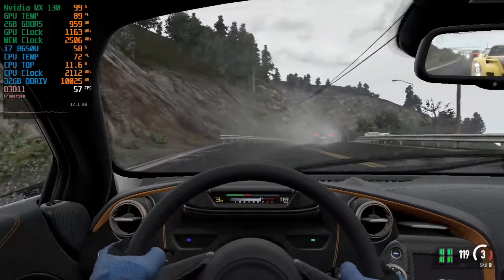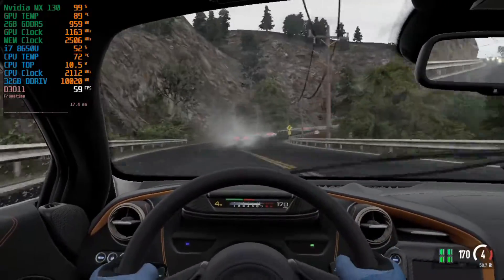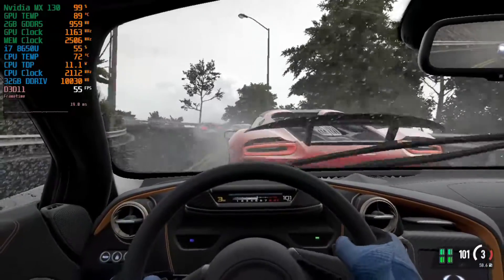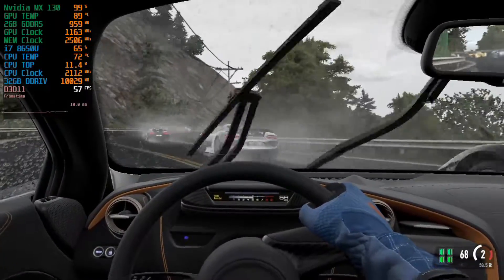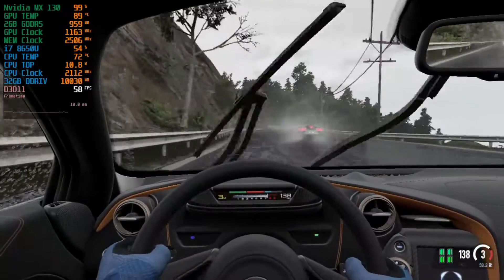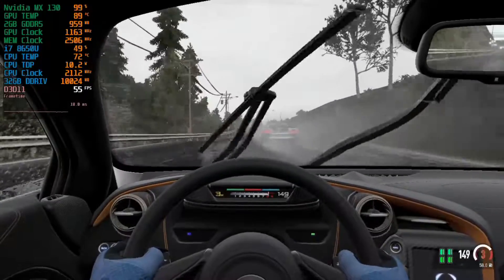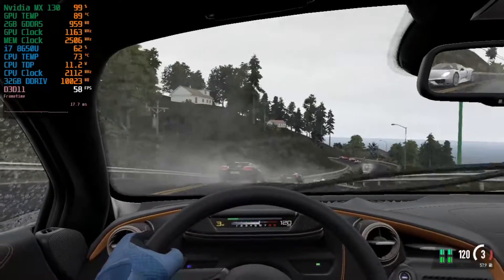In this worst case scenario the experience is between 50 to 60 frames per second. If you play on Oulton Park or Nürburgring you can expect above 60 fps most of the time, if not all the time. So for the most part you can play Project Cars 2 above 60 fps at 720p low settings.